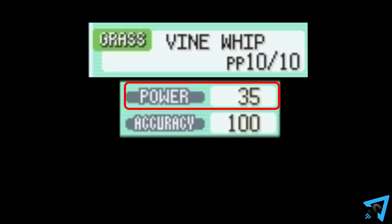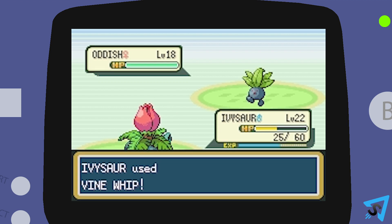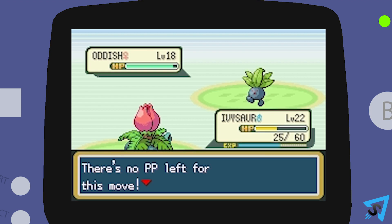The power level of each move indicates how strong the move is. Moves also have an Accuracy stat to determine how likely the move will hit. Each move has a limited amount of power points called PP. Each time a move is used, it uses up 1 PP. You may not use a move with 0 PP.